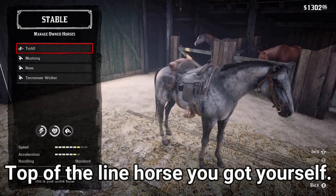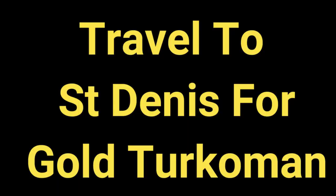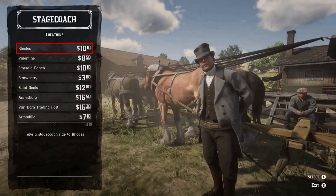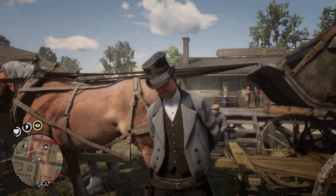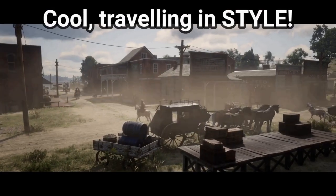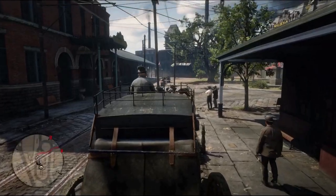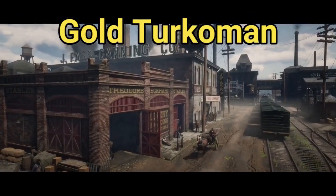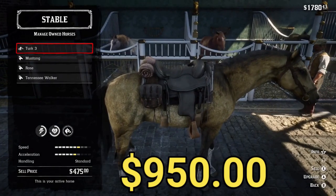You better believe that's a top of the line horse. Off to Tumbleweed — we're going to do this in style. Long trip — why don't you catch some shut eye? Sounds good to me. The gold Turkoman is available at St. Denis from chapter 4 for $950.